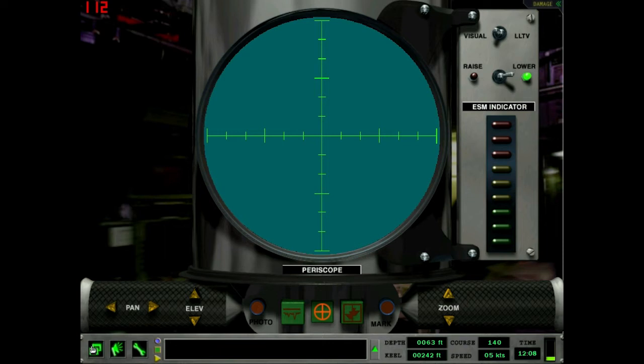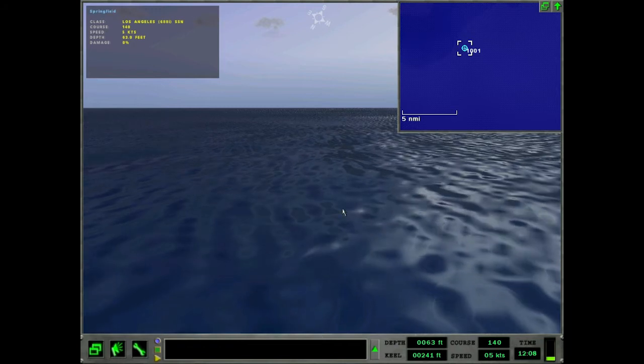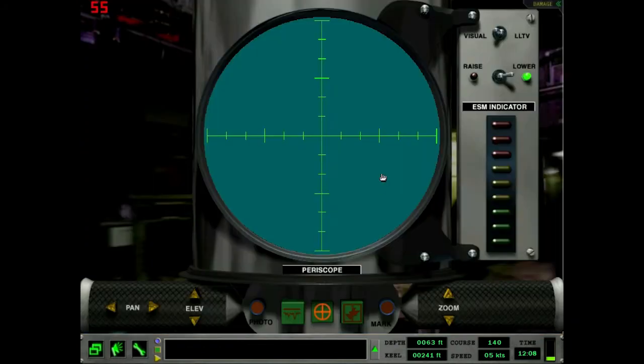F8 — this is the Periscope screen from the quick menu, it's also this reticle right here. I'm already at Periscope depth, actually four feet shallower than the Los Angeles' Periscope depth because the sea is a little rough, and I want to make sure the Periscope clears the waves.